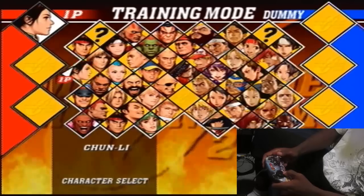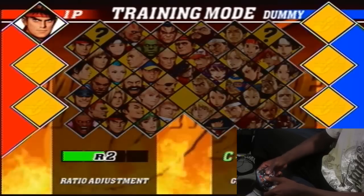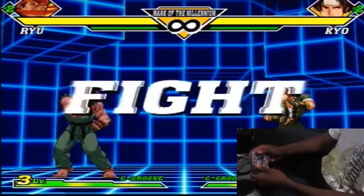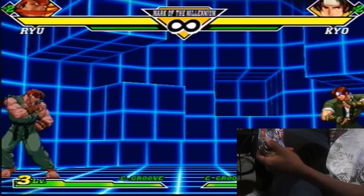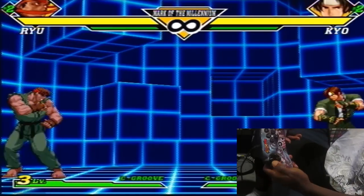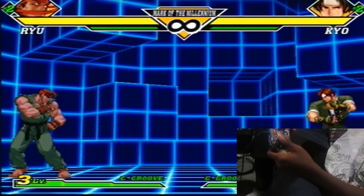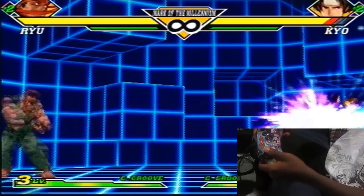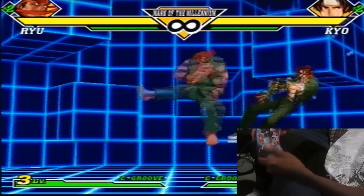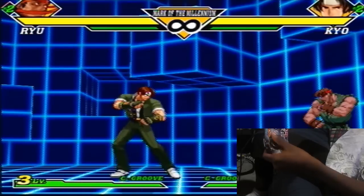That shouldn't be happening. I wiggle it and select Evil Ryu. Now here's actual gameplay — I'm trying to move. This is actually moving, but I have to keep holding and swapping. This wasn't doing this before; I could perfectly move with this all the time. I can still do the motions half the time, but other than that I can't properly move at all.